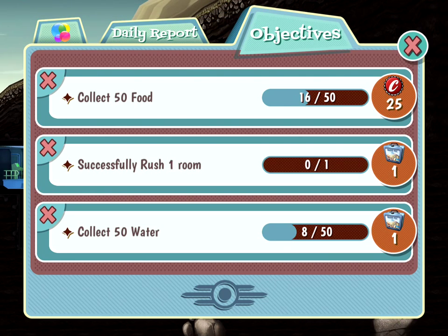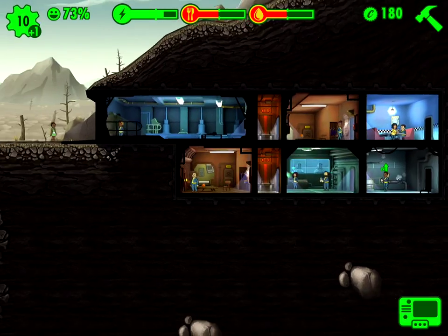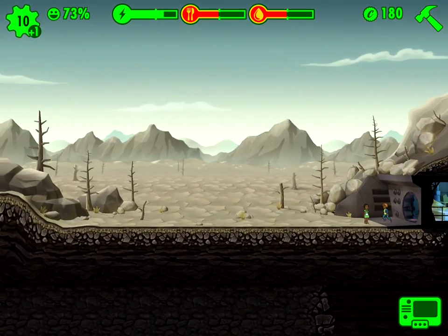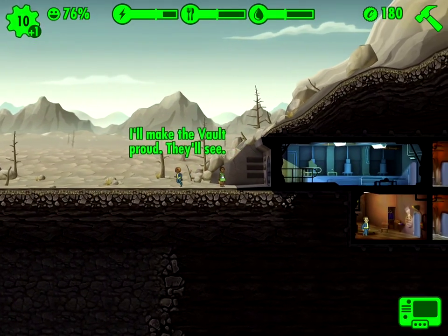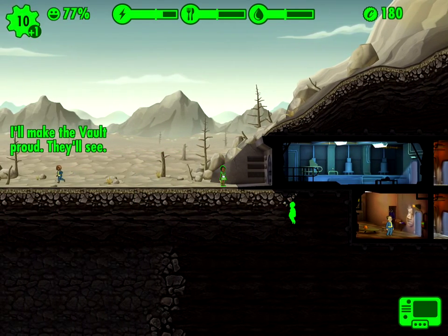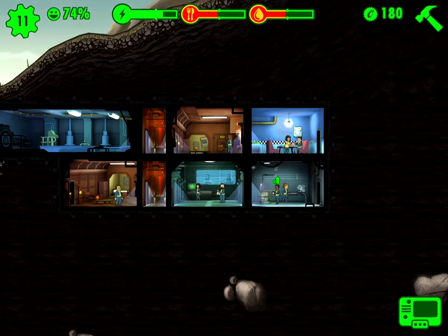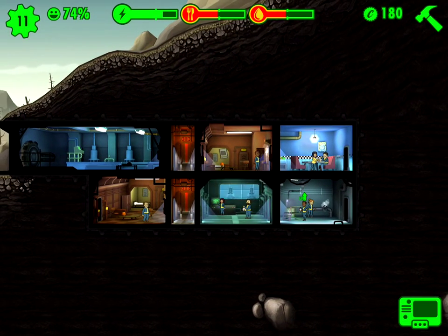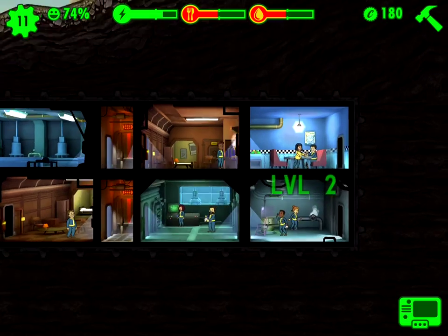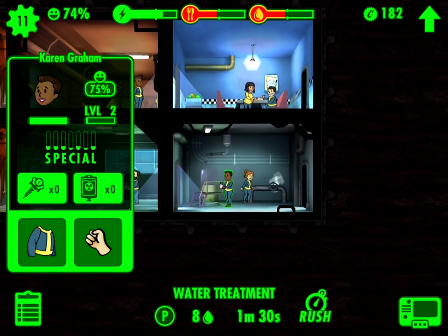Let me look at my objectives first. Successfully rush one room. Collect 50 water. Collect 50 food. I got a D for yesterday, so hopefully these people will be okay out there. I'm going to bring her inside for now, put them in the living quarters — maybe she'll have a baby too. Somehow I need... I don't know how these guys are leveling up, but I'm glad they are.